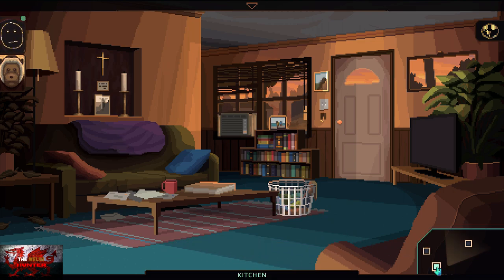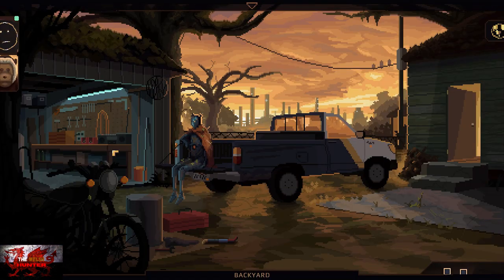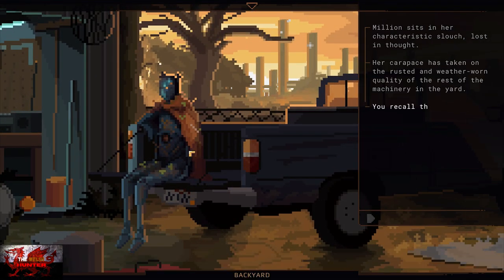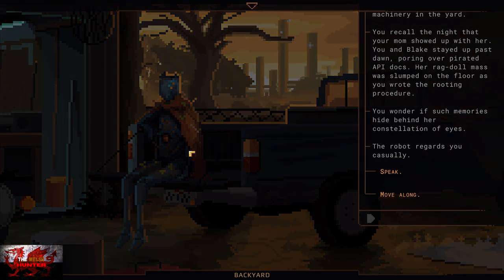Still very early on in the game. Immediately from where we just were, head into the kitchen and then head into the backyard. We're going to get another couple of mind nodes very quickly. First of all, we're going to get one for talking to Million the Robot in the backyard. Once you talk to her, the mind map will update, and that will be your eighth one.